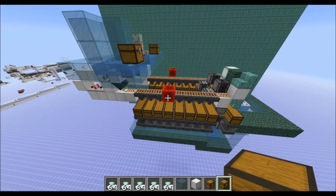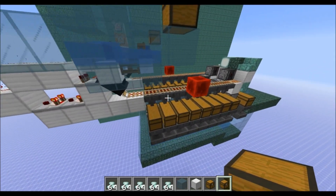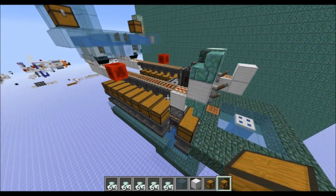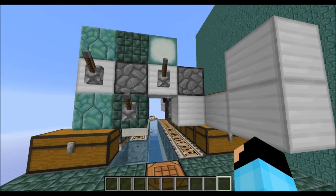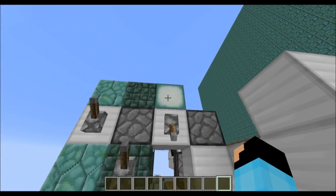Hello, this is Techman88, and I've got here a sorting and crafting system, one specifically for Guardian Farm Drops. If you don't know why you probably want one of these, it's because of these Sea Lanterns.